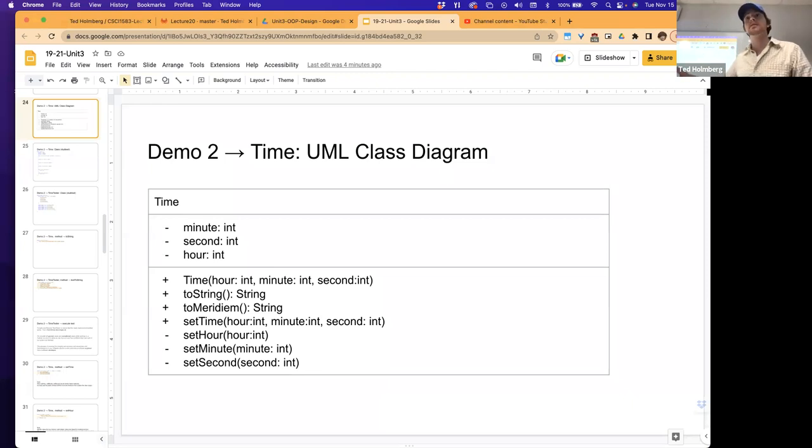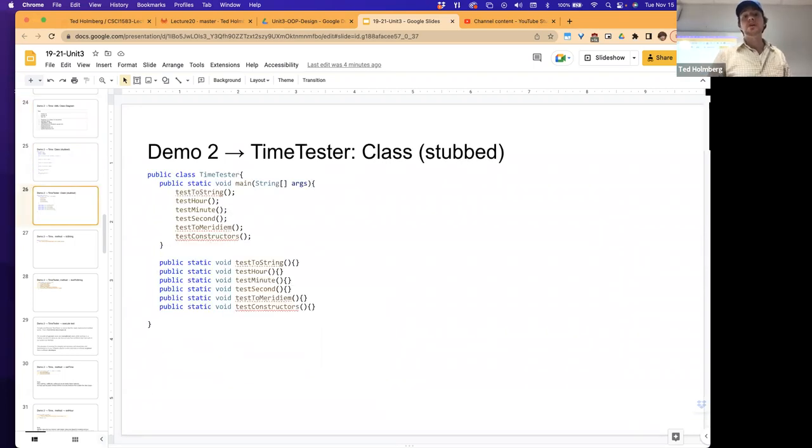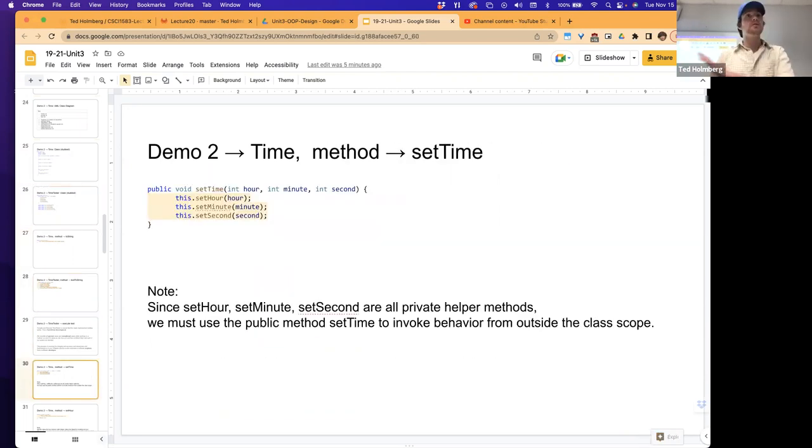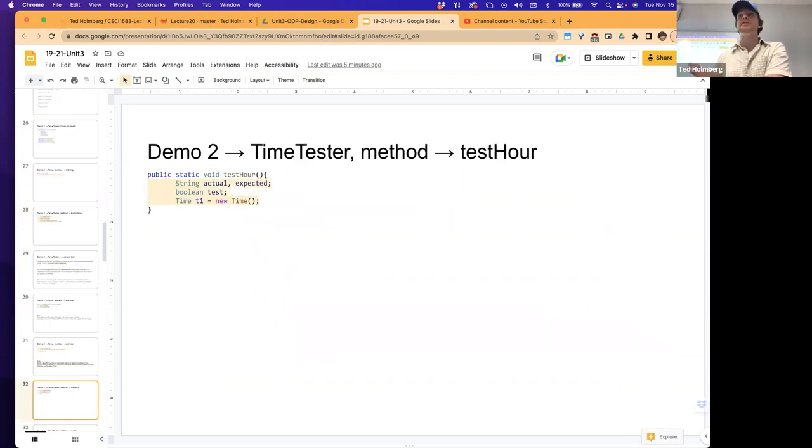We actually spent a lot of time implementing that class. After each step, we had built a time tester class to ensure that each one of the methods, as we implemented it, was fully tested and validated and verified. We slowly stepped through that process. So is there any questions related to this? Does everyone remember the source code that we had kind of stepped through?